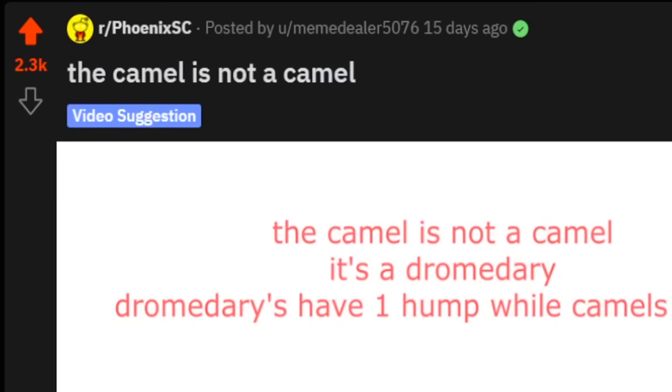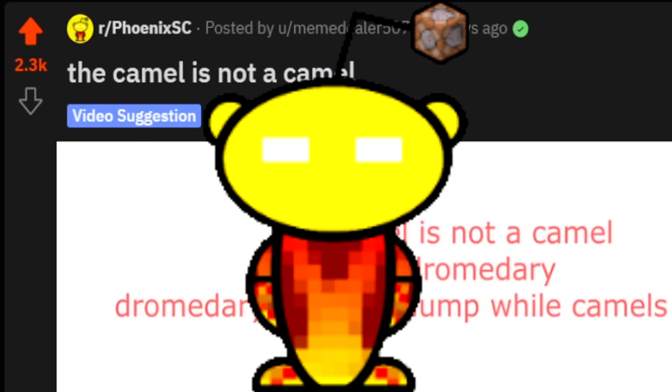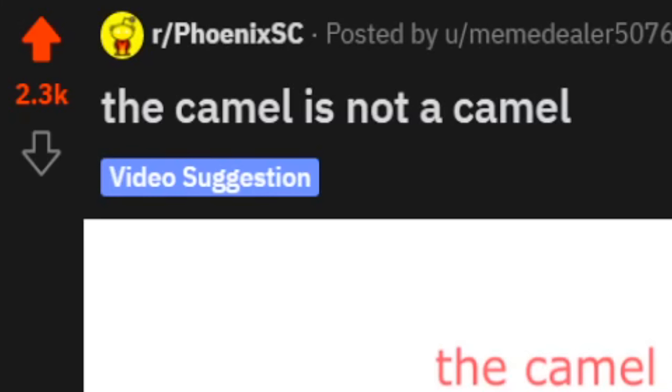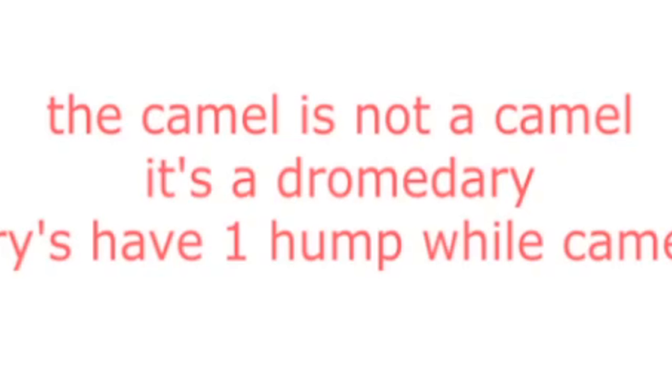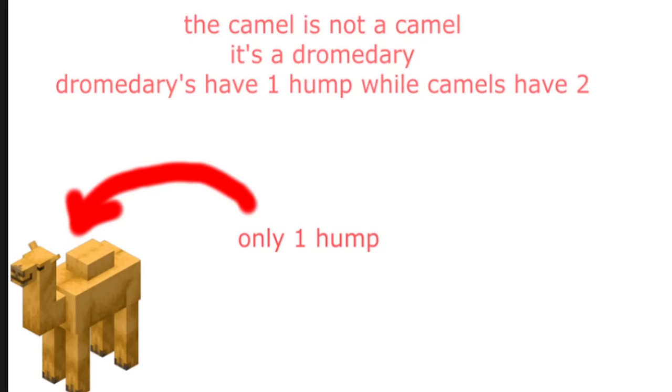This post was made over two weeks ago by memedealer5076 on r/phoenix.se. The camel is not a camel. And here's the explanation: the camel is not a camel, it's a dromedary, because dromedaries have one hump while camels have two. And this glorious red arrow says: only one hump.